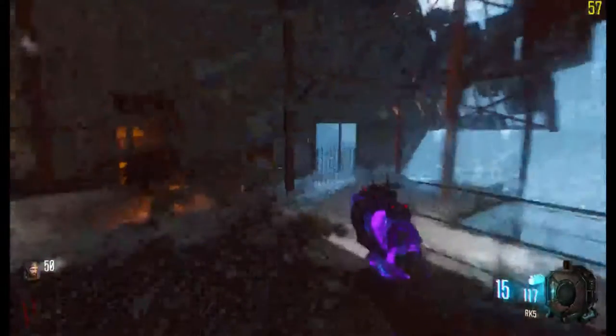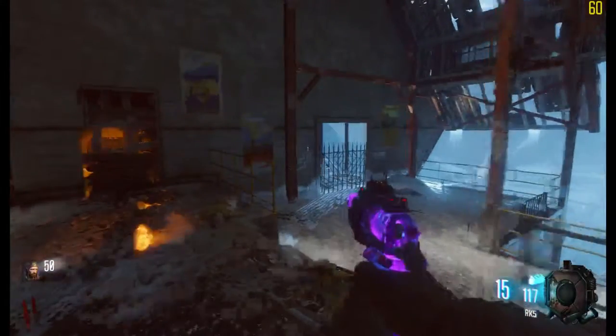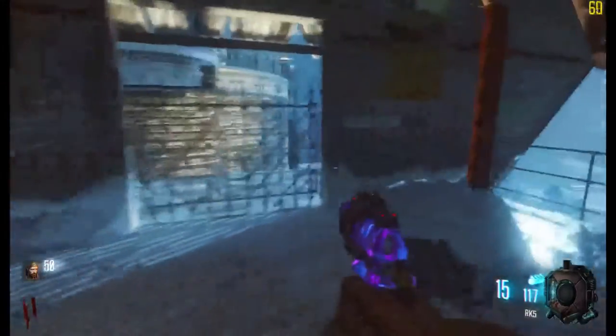Hi guys, my name is the next year. Today I'm going to show you the fastest high-round strategy on Der Eisendrache. When you're in the starting room, you don't go that way — you go the other way to Mule Kick.